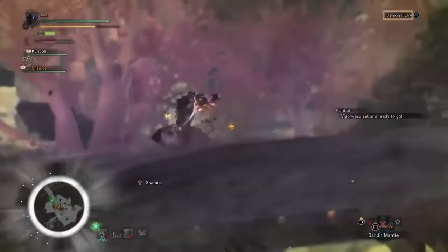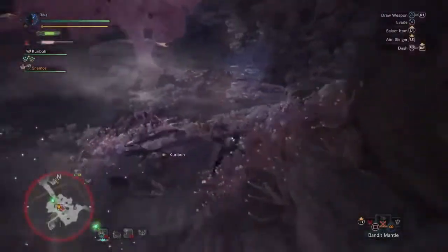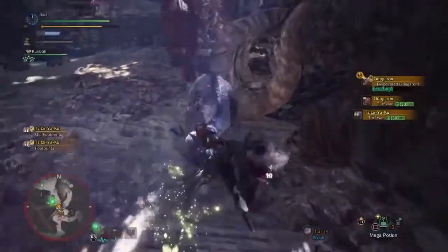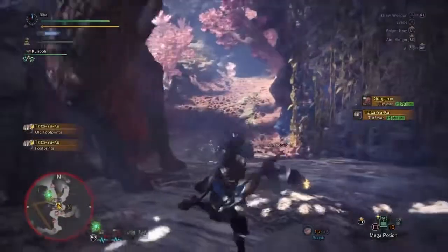For forging, dual blades are really powerful with an elemental stat on them, so definitely take advantage of a monster's elemental weakness to shred them up. Also don't forget sharpness — the more green or higher sharpness tier it has, the better. Handicraft is a good skill found on armors or charms to extend the sharpness bar.